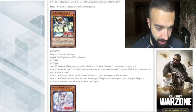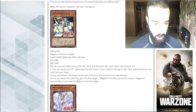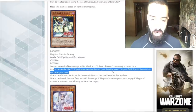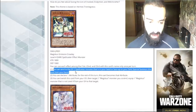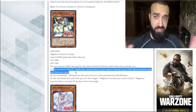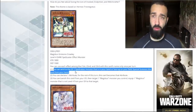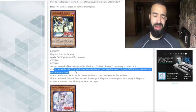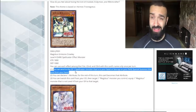So, Magistice Grimoire Crawley, effect number one. You can use each of the effects once per turn. You can send to the graveyard one spellcaster monster in your hand or face-up on field, and special summon this card from your hand. So it's an extender — it discards a spellcaster, or it gets rid of a useless one. So let's say Blue Boy gets Veilered, you could just special this out. I don't think it'll be good so far, unless there's a new spellcaster that comes out that has a grave effect.